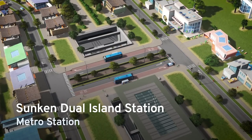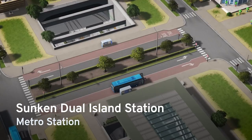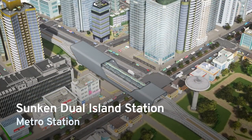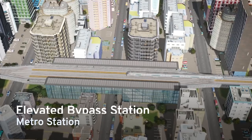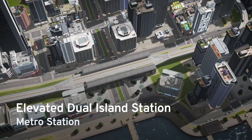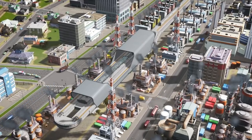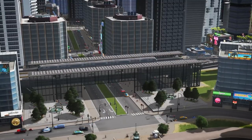The island and dual island stations are even set up to provide easy transfers to road transit, with the road connection being right over the middle of the platform, letting you place bus stops directly on top of the metro. If elevated metros are more your style, the Train Stations Pack comes with the island, bypass, and dual island metro stations as elevated stations too. These each have super-compact footprints built across roads, so there's almost no impact to the zoning grid, letting you build right up next to the stations and the tracks while being able to watch your metro speed around your city.